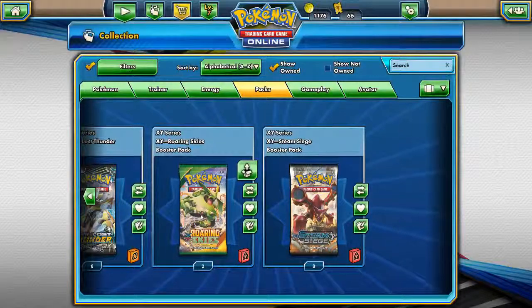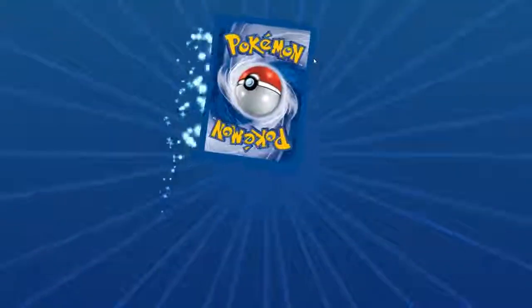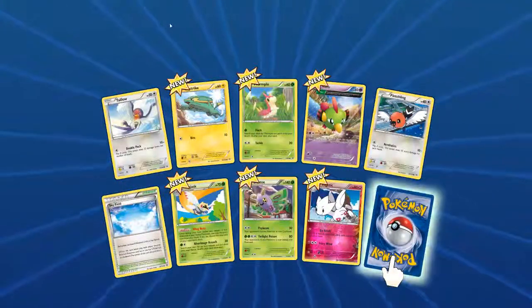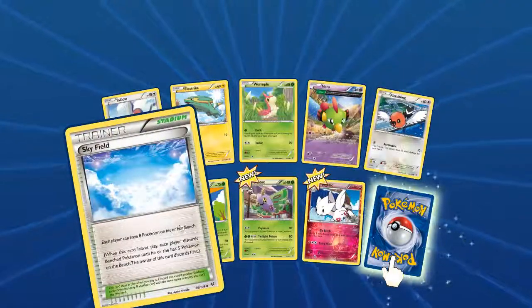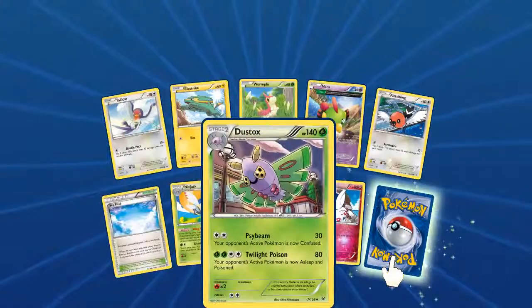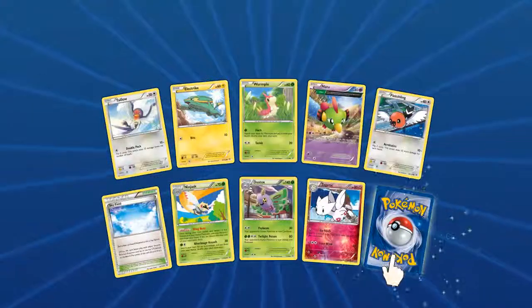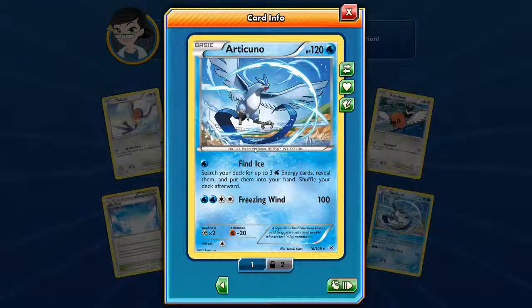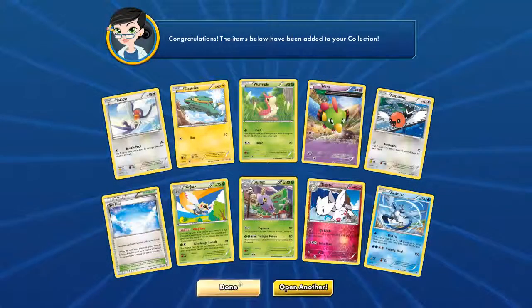Let's check out our next couple packs from Roaring Skies. Electrike, Wormple, Natu, Skyfield, a Ninjask with Wing Buzz, Dustox, Togetic with foil. And our rare is a Froslass Articuno — not too bad, I have a couple of those from a theme deck.